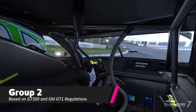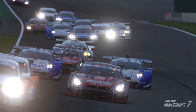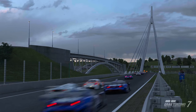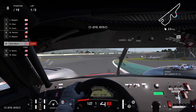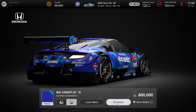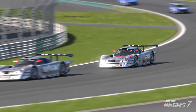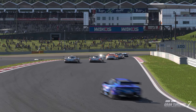Group 2 bridges the gap between GT3-spec cars and outright Le Mans prototypes. This includes the modern GT500 cars that produce sensational levels of downforce and late-90s GT1s from their golden era. There are fewer cars in this category, but that doesn't take away from the variety. The Japanese GT500 cars produce 650 brake horsepower from their turbocharged 2-litre engines. The downforce beats that of the GT1s, but on the straights, the brutal nature of the McLaren F1 GTR Longtail or Mercedes CLK LM will be tough to resist. It's modern technology and grip versus old-school grunt and charisma.